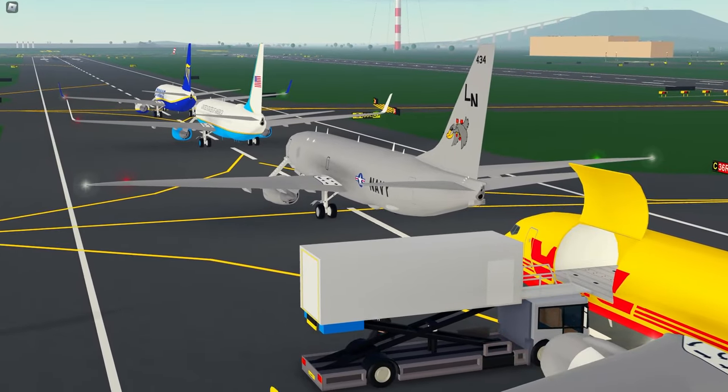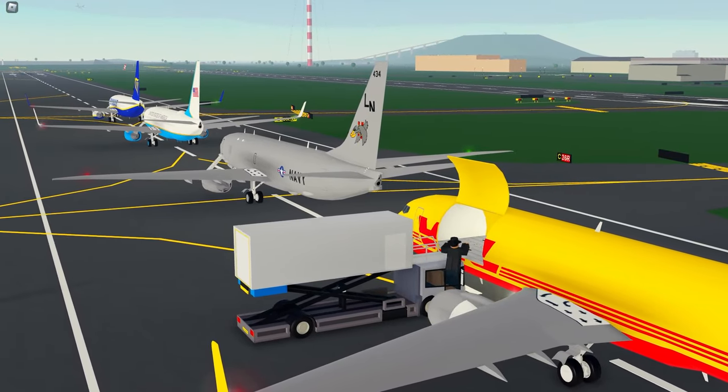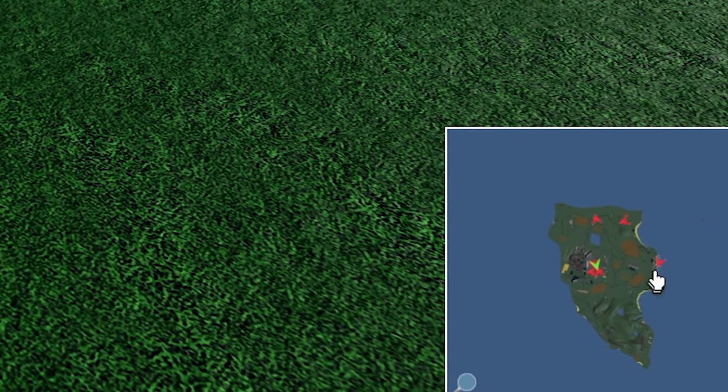That is the 737 revamp — a bunch of liveries and different variations. Definitely think players are going to be happy with this update. There's also a small miscellaneous change: they've replaced the dots for players on the mini map with arrows, so it's both easier to see where people are and which direction they are heading.